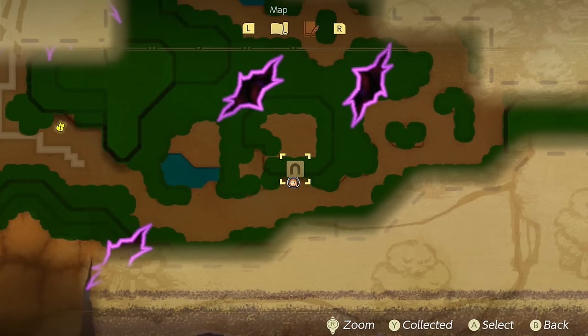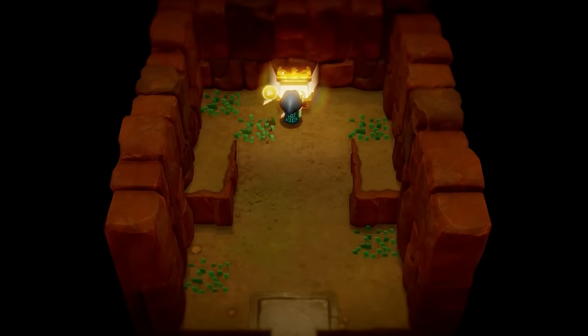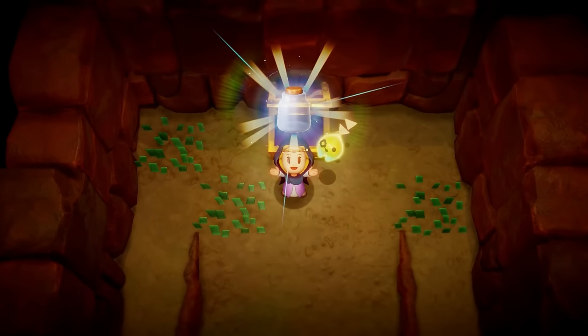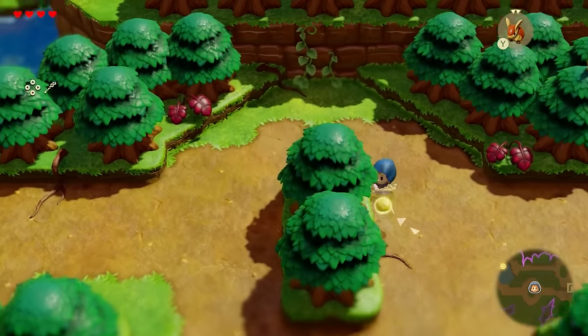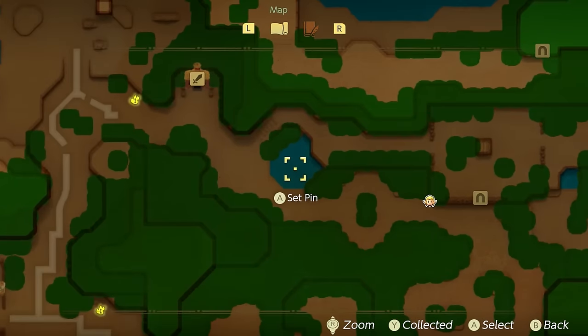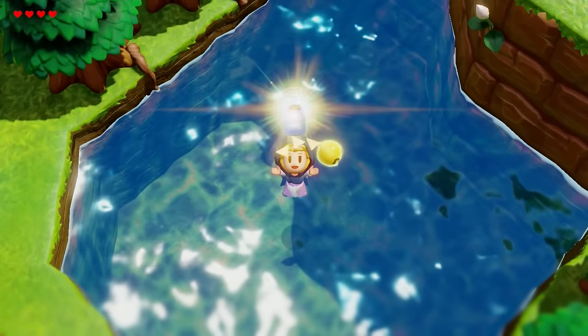If you enter this cave and get all the way to the back, throw an Ignizo into the other flame part and you'll have access to a chest that gives you a fairy bottle. There are actually four of these total in the game, and in this video I'm going to show you how to get two at the start. You'll need a fairy to go with that bottle, so head over to this specific pond where a fairy will spawn and jump right in.